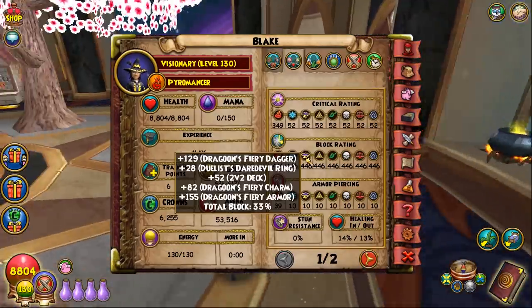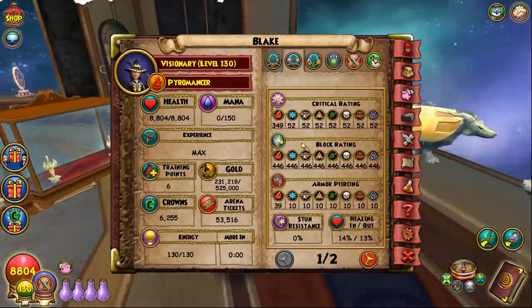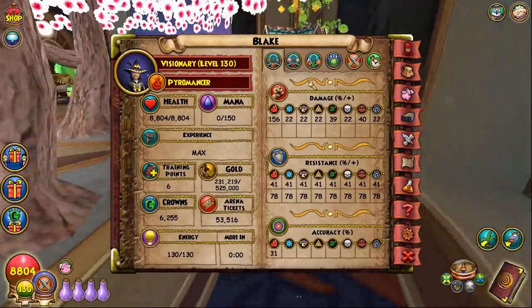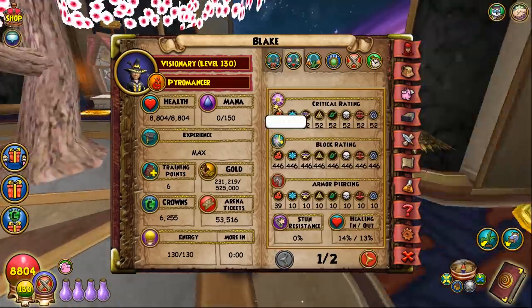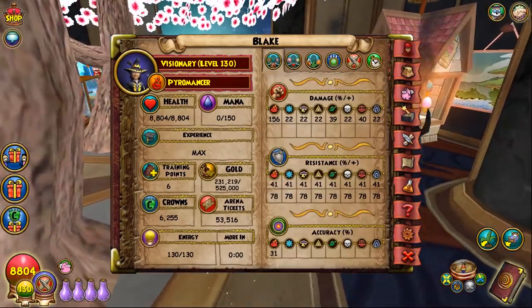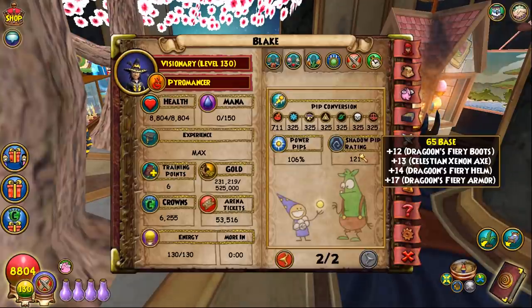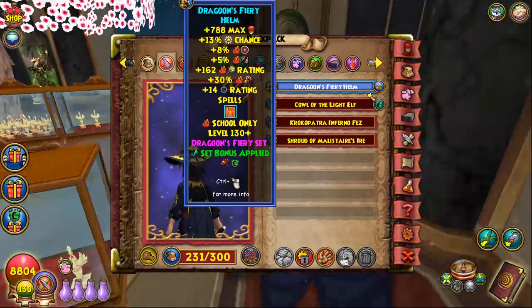Resist isn't that important for fire, but health really is, and that's where the setup shines. Having that block is so nice because sometimes you just lose games because somebody crits and it's so dumb. Having a little bit of extra block can make a big difference and make up for that lack of resist. Honestly resist isn't that important for fire, which is why this setup really shines — you're super tanky, you get shadow pips at a pretty fast rate, and you just go hard.